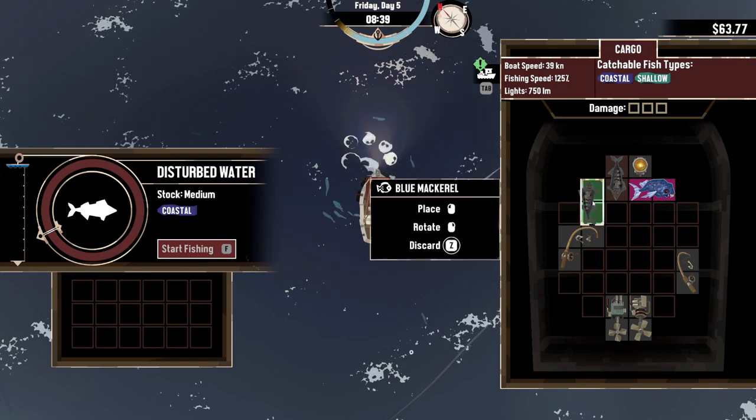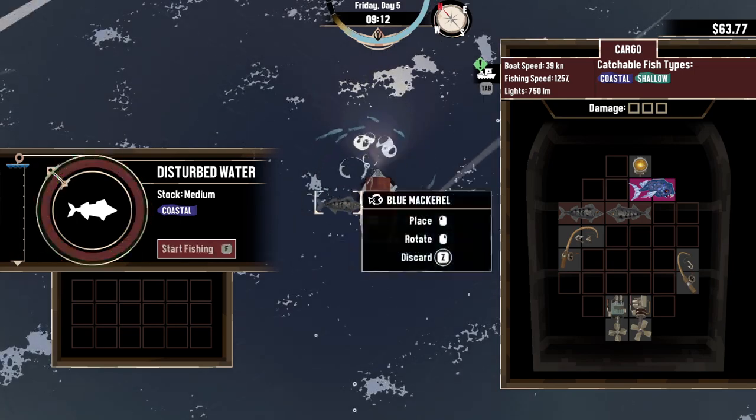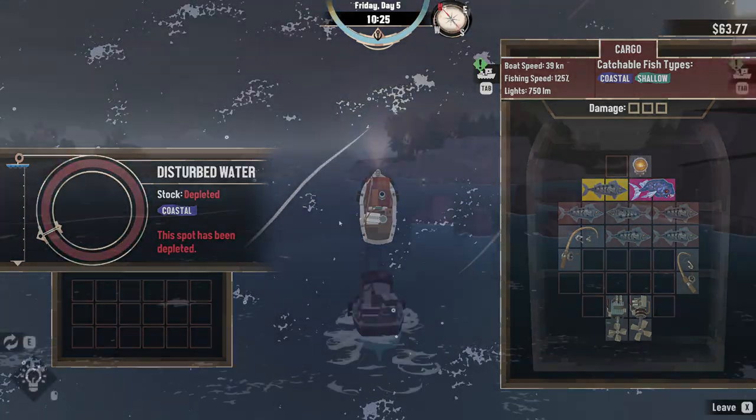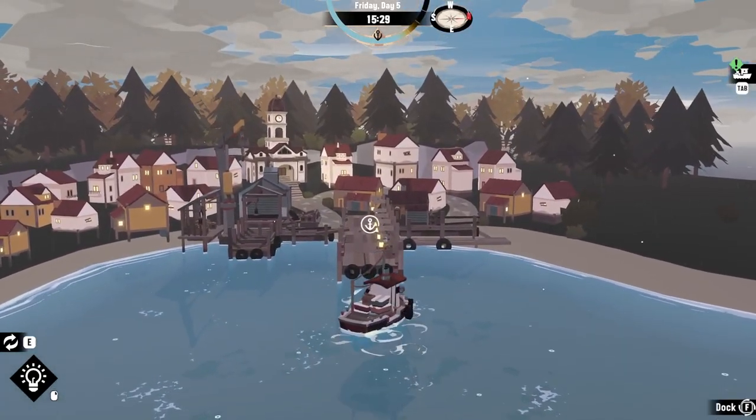You get this very early on in the game. All you really have to do is catch your first rare fish — the ones that are like in pink. This is very easy to do. I'm pretty sure the game makes it so you catch one as soon as possible, so you can start this off.